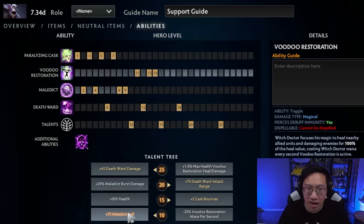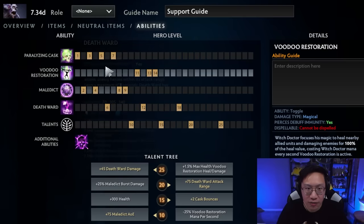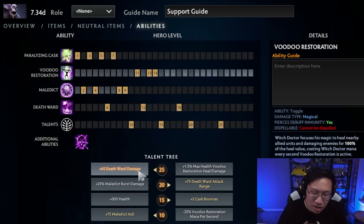Talent-wise, Maledict AOE makes it a lot easier to land this ability. You can take Voodoo Restoration mana cost reduction, and I would do that if you're maxing Voodoo Restoration first. But if you're picking it up later, you probably have some other items to help you with mana regen, so it's not so important and the Maledict AOE is a little better. At 15, I like the cask bounces — you can take 300 health if you're really getting burst a lot. And then if you are playing off of your Death Ward and your Aghanim's, you're planning to build Death Ward attack range and damage at 25. If you're going for a more enabling build, especially if they have tons of ways to cancel your Death Ward channel, then you can go for Maledict burst damage and extra Voodoo Restoration heal and damage.